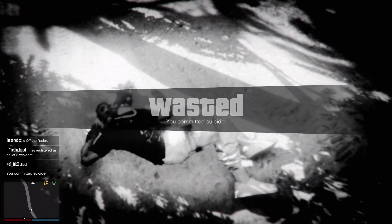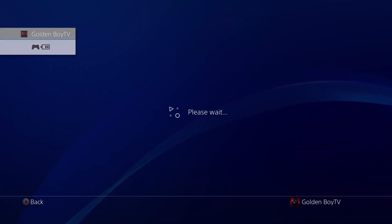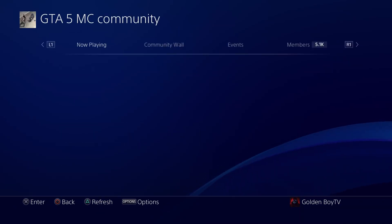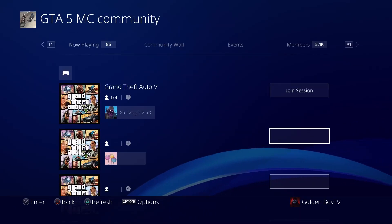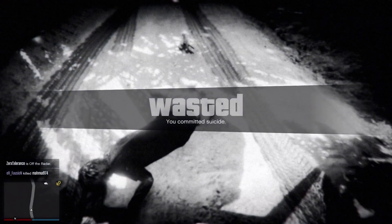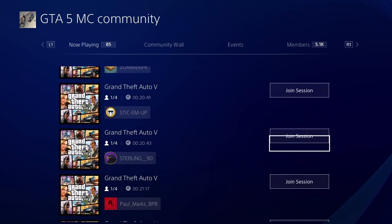Now from here you will be on an infinite wasted screen. To unglitch yourself, go to the communities — I have an MC community right here because they play in free aim. Find a free aim community or GTA 5 MC community hub, or you can join my community Golden Boy TV. Find somebody in free aim in a different targeting mode than you. Click on them once, double-tap the PlayStation button, and click join session again. If the alert changes, that means they're in a different targeting mode.